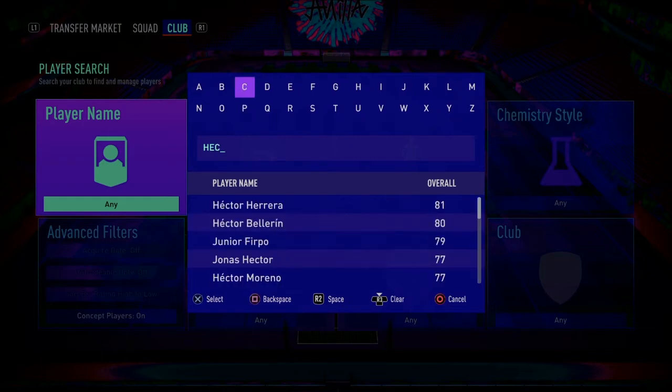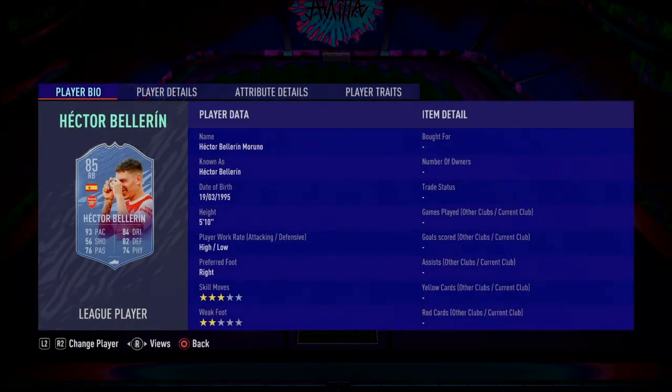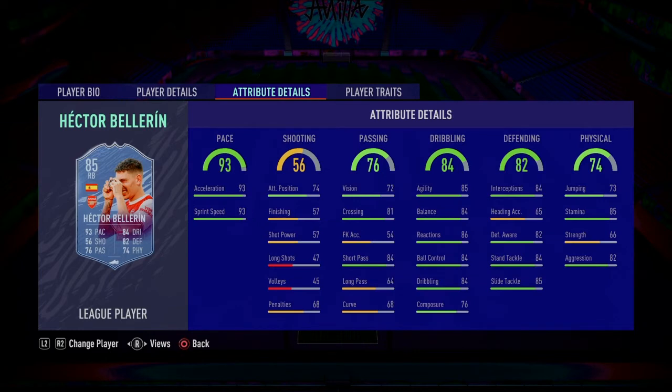There we are — yes, we can go on to his card. So this Hector Bellerin card: oh my god, he's got 93 acceleration, 93 sprint speed — he is gonna be fast. Obviously shooting doesn't matter really, passing is average, his dribbling's not that bad at all: 84 dribbling, 85 dribbling, 84 balance, 86 reactions. Wow, wow. Defending is not that bad either, and his physical is not too bad.